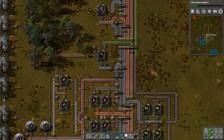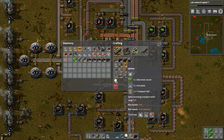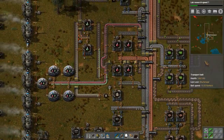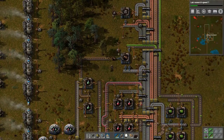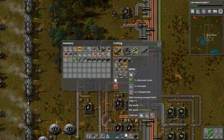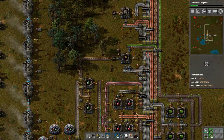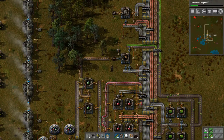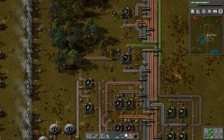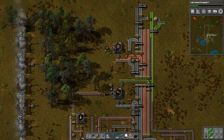This is the problem with this game - you want to get to automation. Splitters require electronic circuits, iron, and transport belts. I'd have to take them off this belt and bring iron in. Iron plates and electronic circuits - so we have electronic circuits here. We could inject the plates onto this one, but that would be double lane.